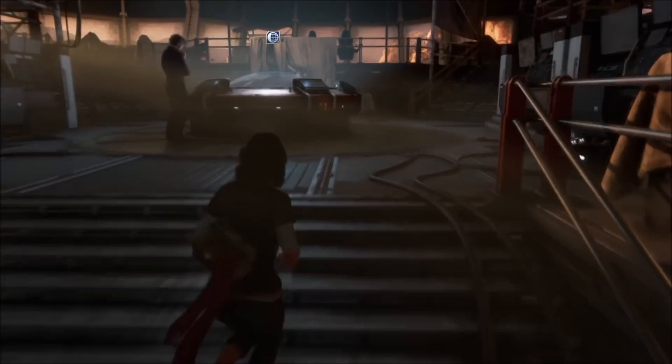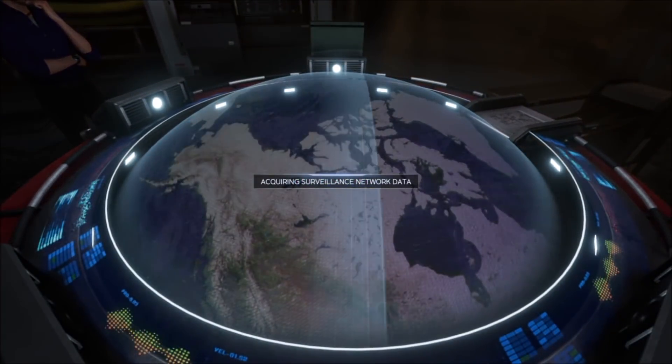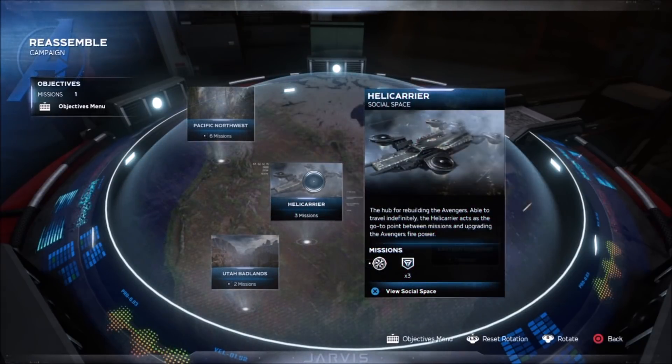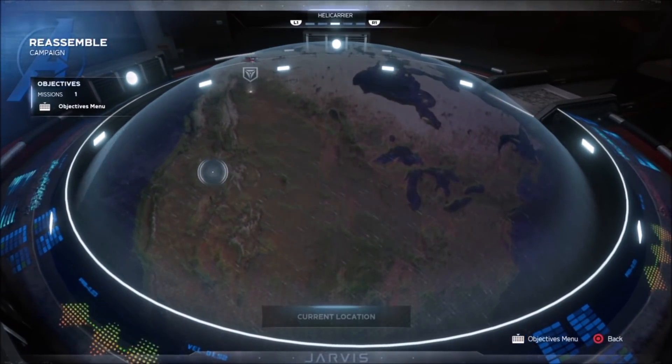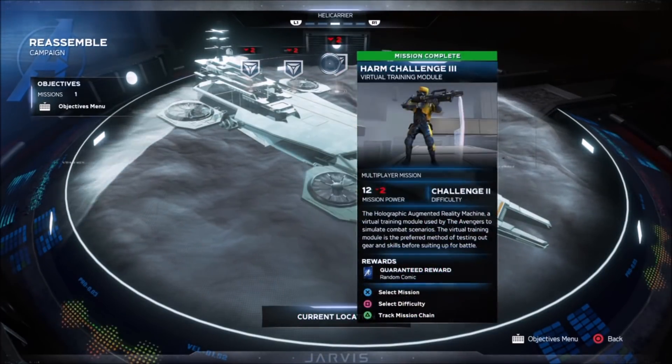What you're going to want to do is come back to the War Table. The War Table will give you access to your HARM challenges — the helicarrier is here — and you want to complete all three of these HARM challenges.